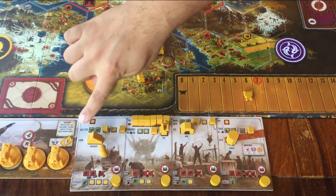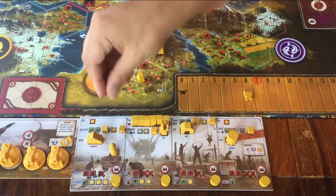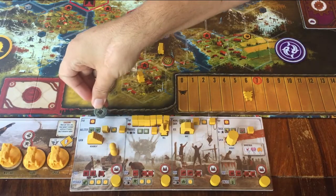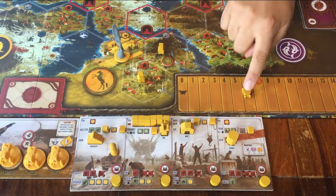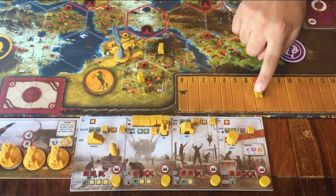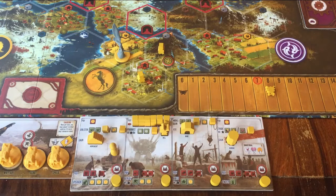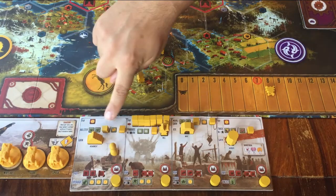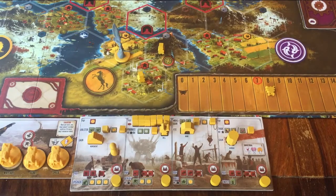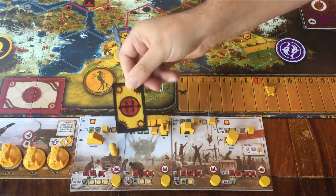One of the actions is bolster. If you put your pawn on this space, you have to pay one money. Then you can move your own power token up to two spaces on the power track — you need power for when you battle another player. Or if you don't want power, you can take a card from the yellow deck instead. These are also used in battle.